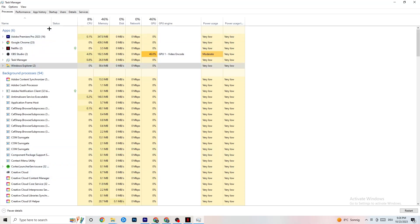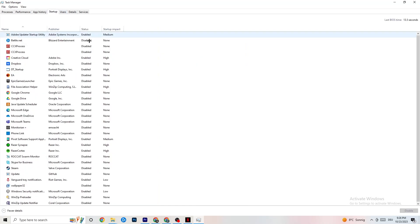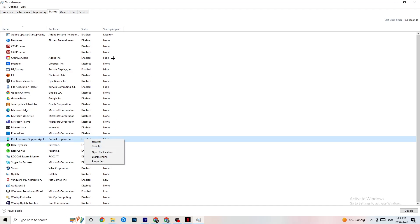Click on the Startup tab in the top left. You'll see all the applications that automatically start when you boot your PC. Simply disable every single one you don't need — these apps running in the background will 100% cause your game to freeze or stutter. Right-click them and click Disable.